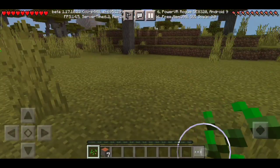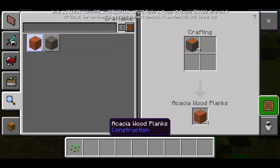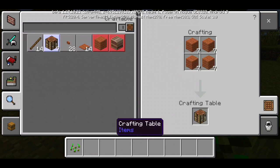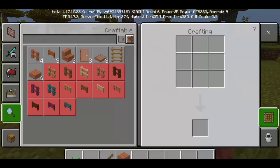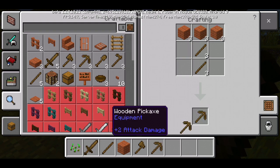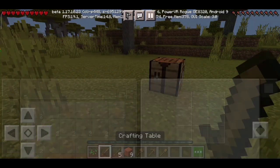After that, you have to make an axe and a pickaxe from the crafting table. I will make a crafting table and sticks. First, I will make a crafting table, then I will make a pickaxe.